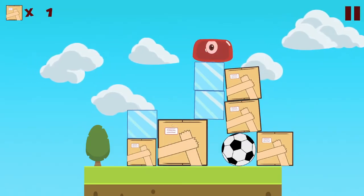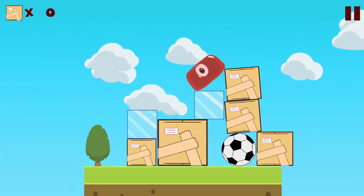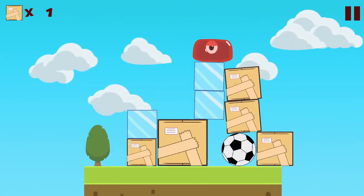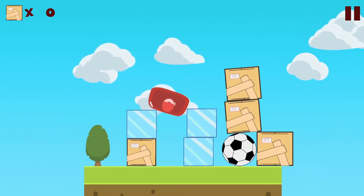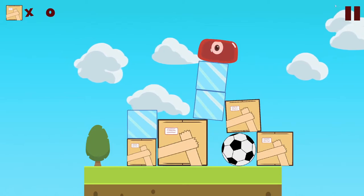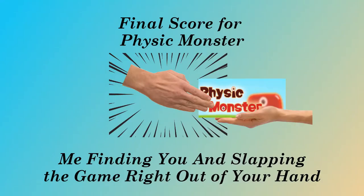Let me put a final score on it, as if you need to know. Final score time. How do we rank this terrible, terrible game that's not really that good at the one thing it's supposed to do — namely physics? What do we do with this craptacular game? Well, the final score is me finding where you are and slapping it right out of your hand. That's the final score. Do not buy this. It's not good. You would have to go out of your way to find it in the first place, and I would be deeply ashamed if you bought it. So I think that pretty well sums it up. Anyway, people, that's it for this one. I will see you in the next one. Bye.